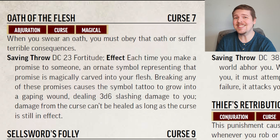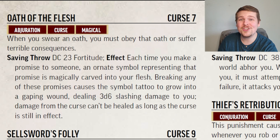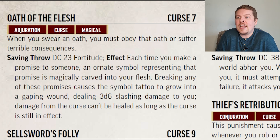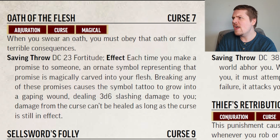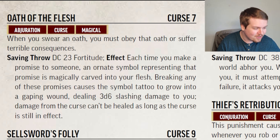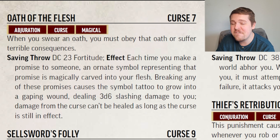Oath of the Flesh is just cool and metal. For a DC 23 Fortitude Save, if you fail, you suffer this curse. It does nothing right away. However, every time you make a promise of any magnitude to anybody, a symbol appears somewhere on your body. If at any point you break that promise, the symbol rips open and you take 3d6 slashing damage — and that damage cannot be healed until you remove the curse, so every time you break a promise your max HP is reduced by 3d6. I love that you can give this to a champion — they'll be like, I don't break my promises. And then a month later they promise to protect an NPC, that NPC ends up dying, and their wound rips open just because they failed.